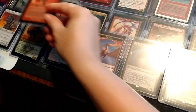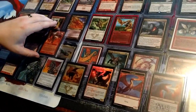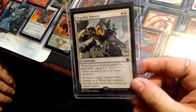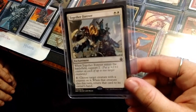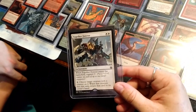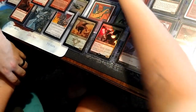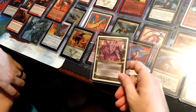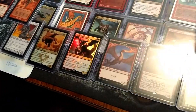Together Forever — when it enters the battlefield, support two, choose target creature with a counter on it. That's just a cute card, I just love that. Why are you guys trying to make me cry? Arcades, Sabboth — I love this card, put him over here with the other two.